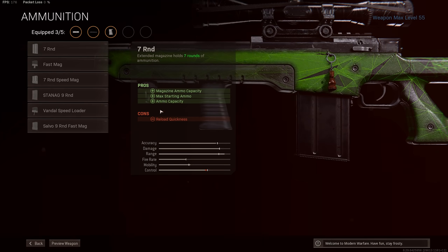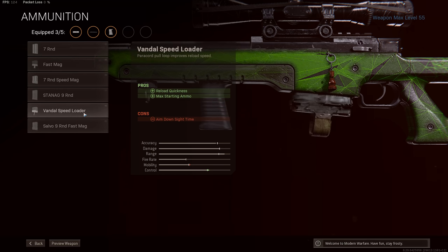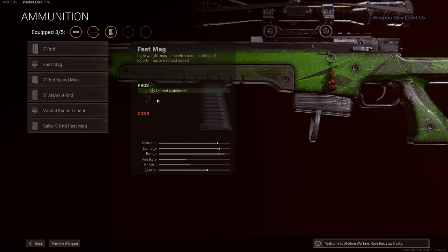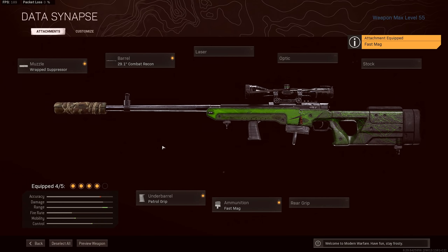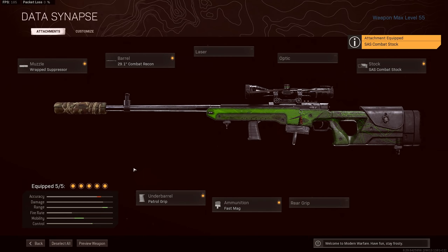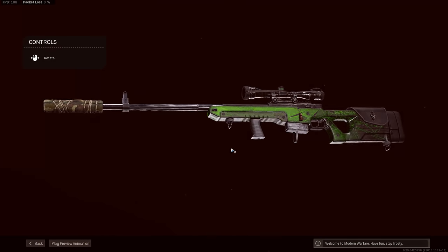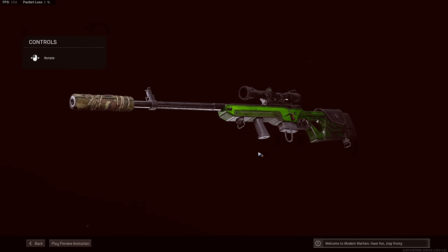Then for our fourth attachment, I'm going with the fast magazine. It's a smaller five round option compared to some of the other fast mags in the list, but it doesn't have the increased ADS time that the other options do. So taking a smaller five round fast mag keeps things as quick as they can possibly be for the LW3. And then lastly, take the SAS combat stock for increased movement speed whilst you're scoped in. This will allow you to peek in and out of cover whilst remaining aimed down sights, giving you a slight advantage over somebody who has to raise and lower their scope as they peek a corner.